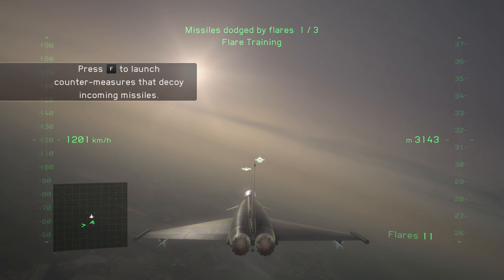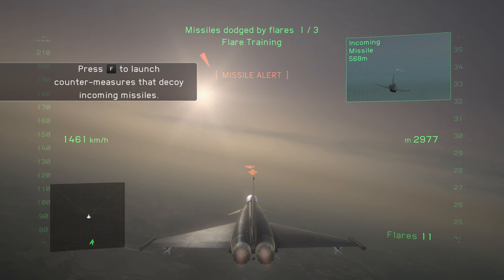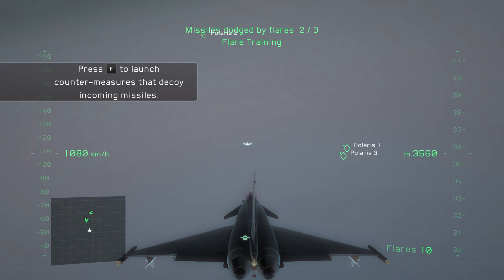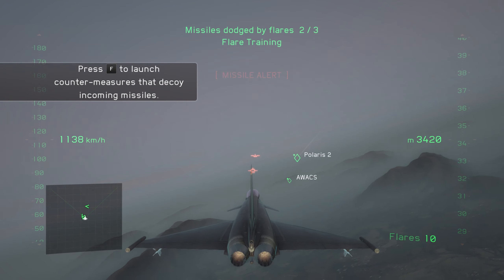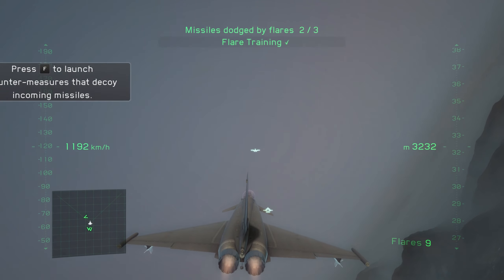All right, Polaris 4, you've had your fun. Now we see how well you do when you're on the wrong side of the missile. First, we'll practice decoying the incoming missiles using flares. Watch the missile indicator on your HUD. When it gets close, release a flare and make a sharp turn to decoy the missile. Remember, you only have a limited number of flares, so use them sparingly.